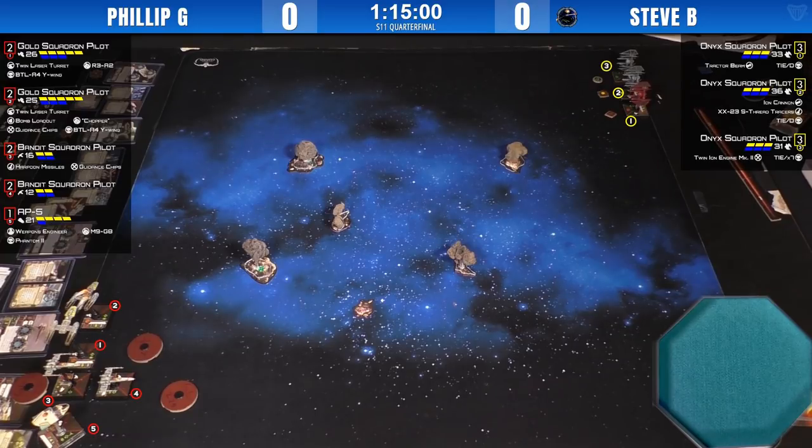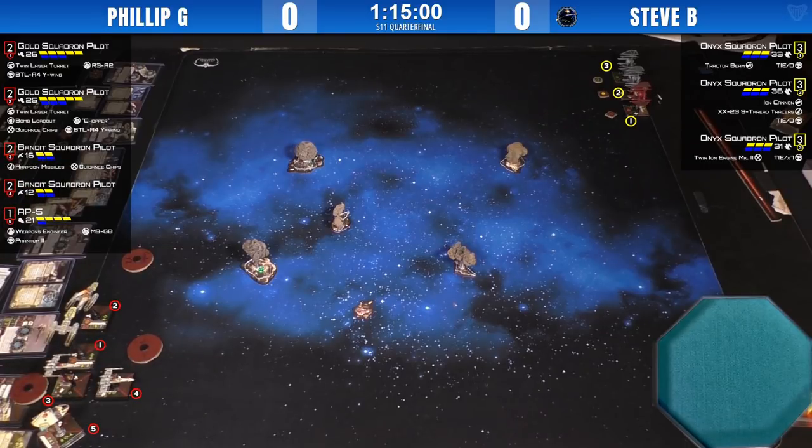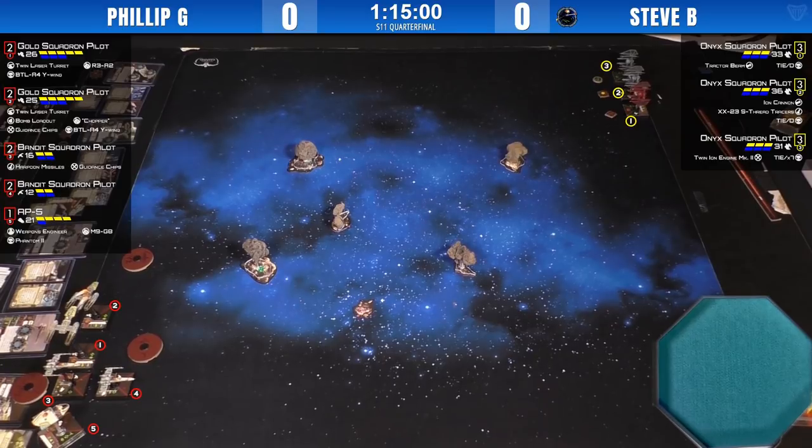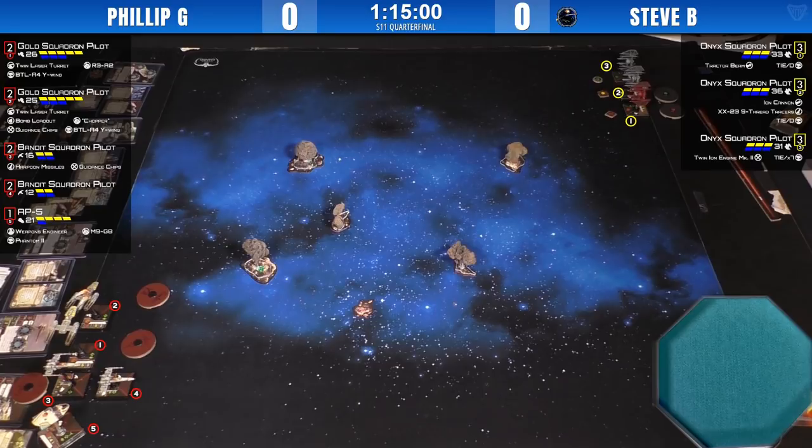That's less than a third of Steve's list, so if it's the only survivor, Philip just needs to outlast it with around three ships. If Philip has a Bandit and a Gold left and Steve has just that 31-point Onyx, Philip can win, as long as he's thought about points distribution and strategy. Chat notes that the asteroids are amazing — Steve's a real artist and has made sets given away as prizes in their league.